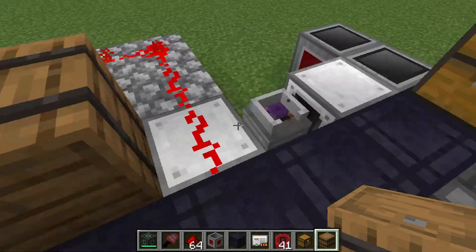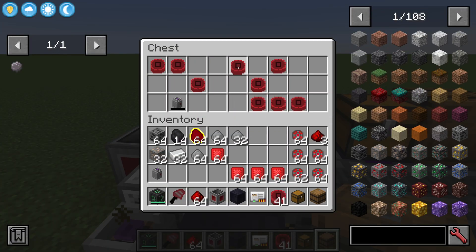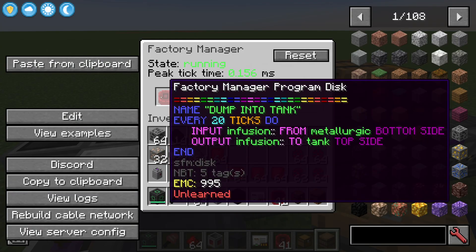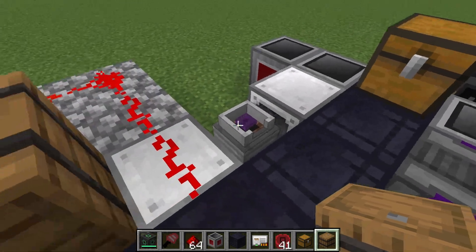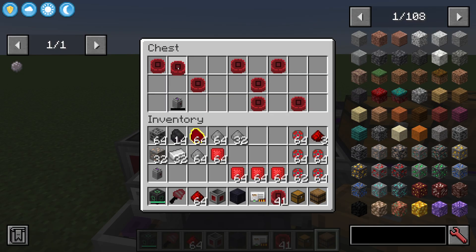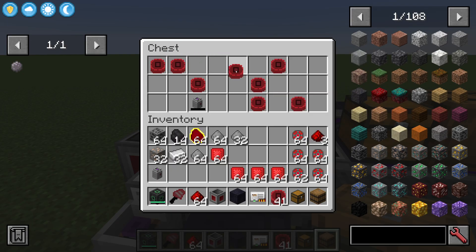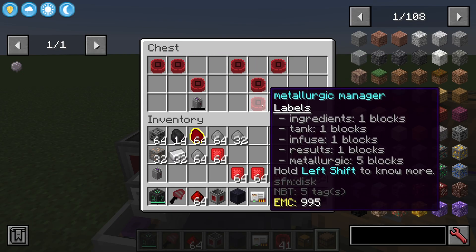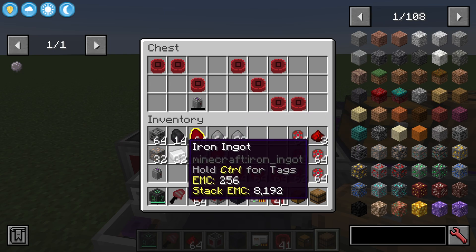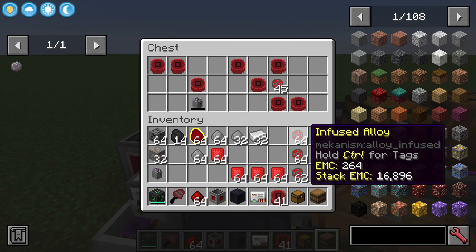Let's say we want to switch to a redstone recipe — in that case we need to dump the carbon from here into the tank and then switch the tank out for the redstone one. So we need to pull the program and switch to the 'dump into tank' program. Now that program is running and it's moving the carbon into this tank. Once we've run that program we can break the tank and then switch over to the redstone tank, and we want to switch the program back to the manager.